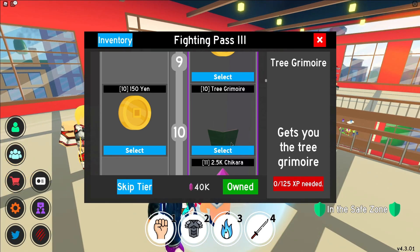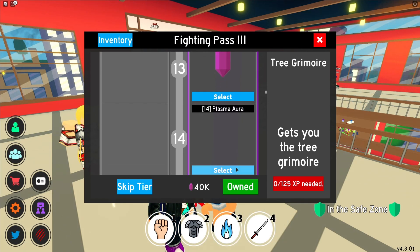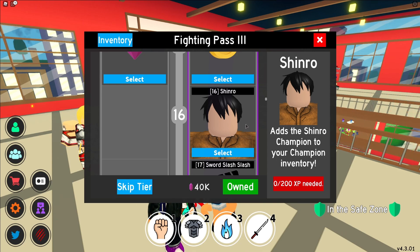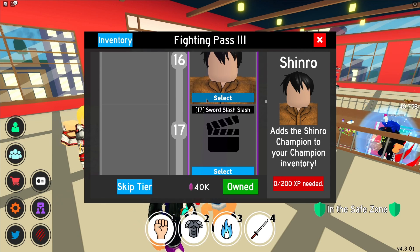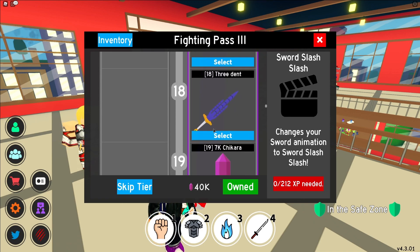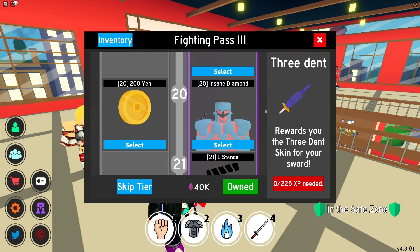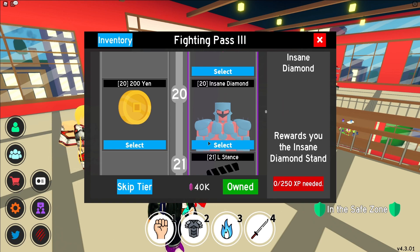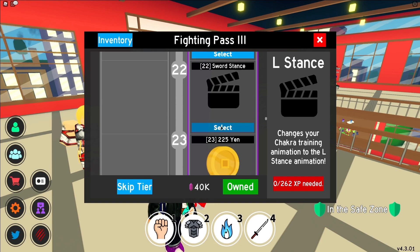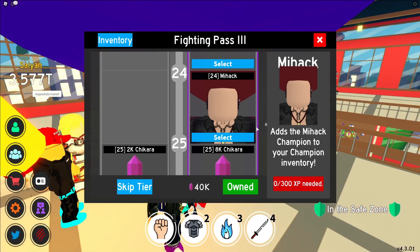You need to tell me how to pronounce this word in the comments, because it keeps popping up. We've got 2.5k Chikara, 150 yen, 5k, and a Plasma Aura — that sounds pretty cool, costs 175 XP. Shinro adds the Shinro Champion to your Champion inventory — that could be quite cool to find out if this champion's any good. You've got the Sword Slash animation, which changes your sword animation — that's awesome. We've got a free Dent sword skin, which actually looks pretty cool. We've got 7k Chikara, and the Insane Diamond Slash — that one looks quite cool as well.